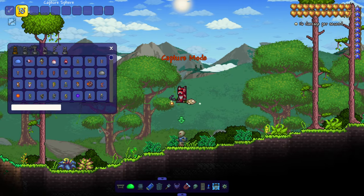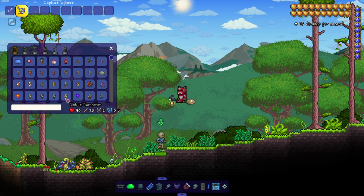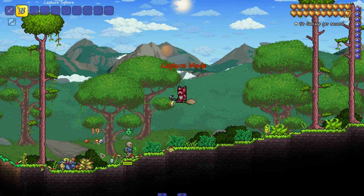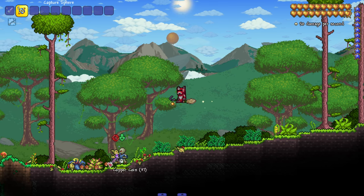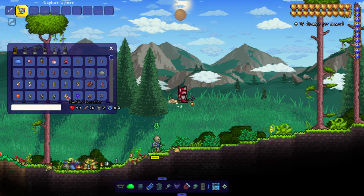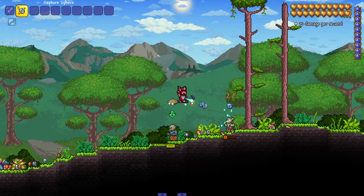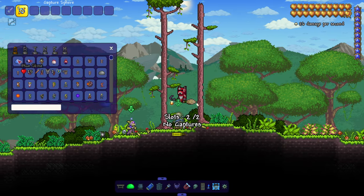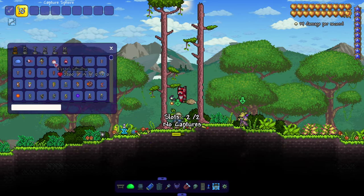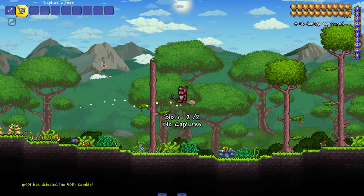This is awesome — it's not super well balanced, which I think is actually a good thing. I don't want something like this to be balanced; I want to have fun. This is a type of mod you just have fun with. I'm trying to catch the goblin sorcerer but my skeleton keeps killing it. Goblin sorcerer on the team — go ahead, kill that blue slime. Pretty sick!